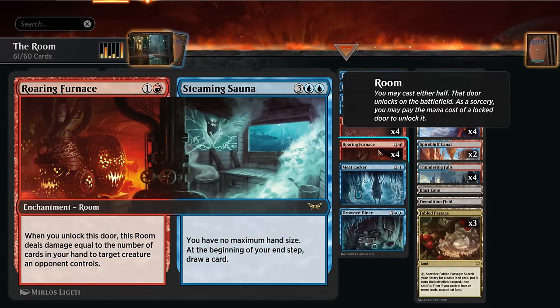Roaring Furnace is one of the better room cards — we can start out by playing the furnace side, dealing damage to an opposing creature equal to the number of cards in hand, and then play the Steaming Sauna later, which gives us no maximum hand size and at the beginning of our end step we get to draw a card.